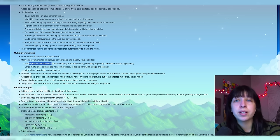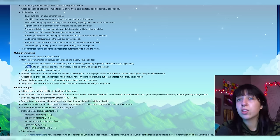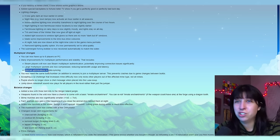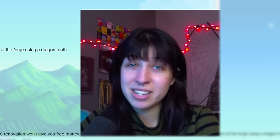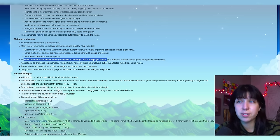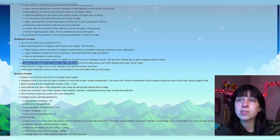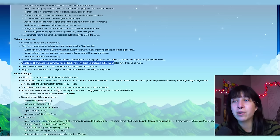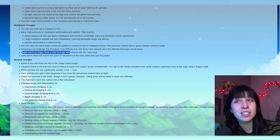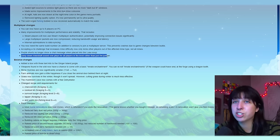TVs and trees of the winter star now give off light at night. Added light sources to window light glows so there are no more dark but lit windows. Made some improvements to the intro bus drive cutscene. At night, hats are now drawn at the nighttime color in the game menu portraits. Removed the lighting quality option — it's now permanently set to ultra quality. The submerged fishing bobber is now recolored automatically to match the water. We have a few multiplayer changes: you can now have up to eight players on a PC farm.